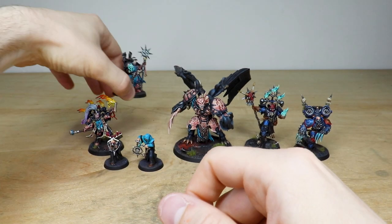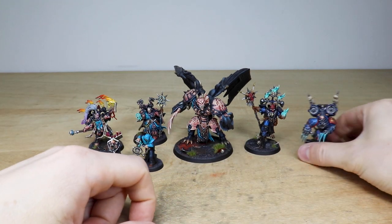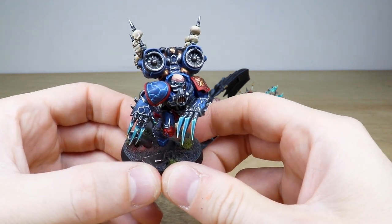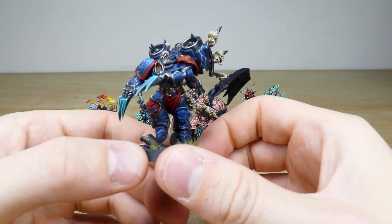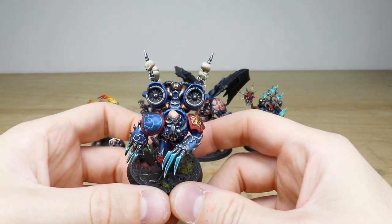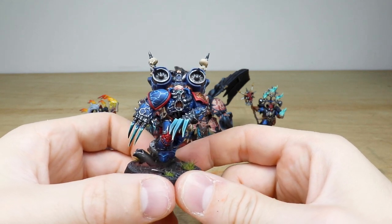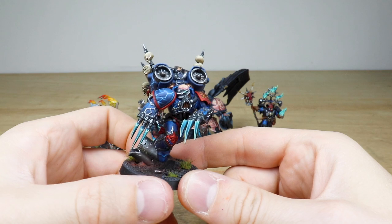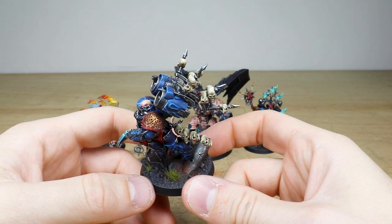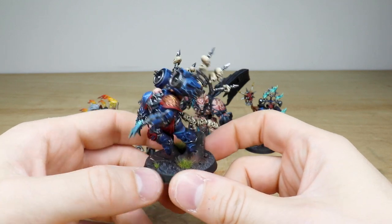We'll jump across to the Night Lords characters — I want to save the Daemon Prince for last. We have a Night Lords Lord with jump pack. He's got awesome claws with free-handed lightning across his armor, nice red accents on the blue just to add a different color to the palette. I love the teal claws — that teal color works really well with the red. Nice red trims on the Lord give him a more evil look, and you can see lovely saturated warm golds on the shoulders and details on the jump pack.